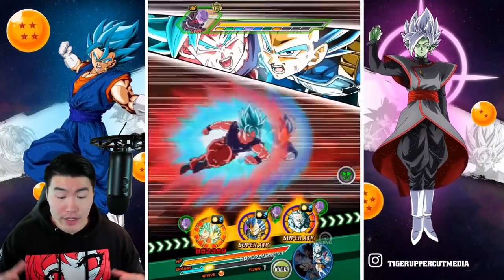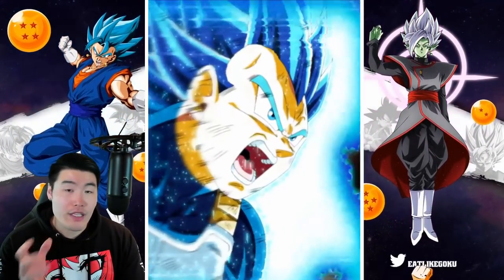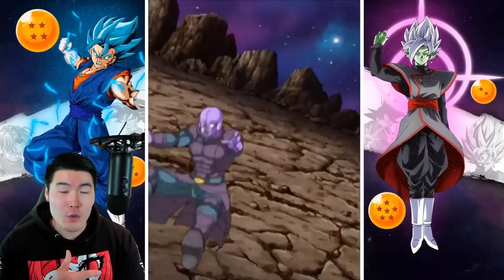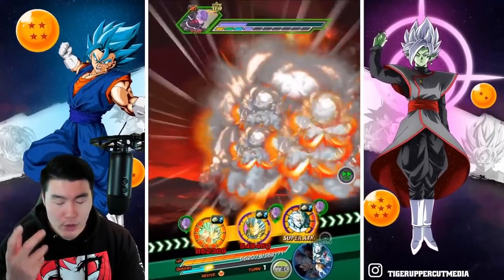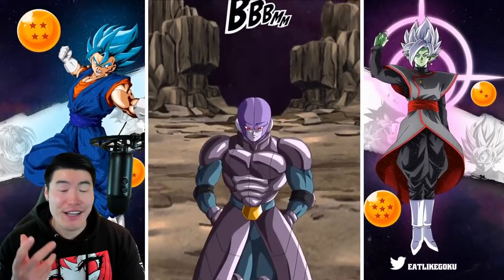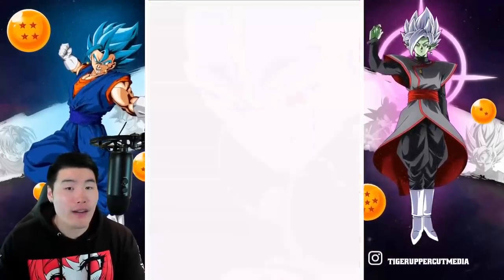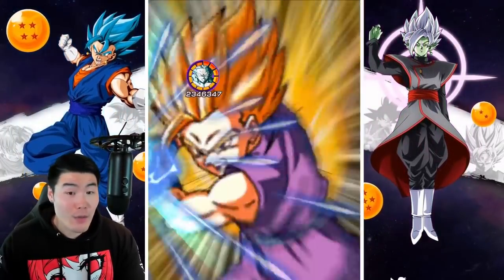Hit himself is a very dope character to me — I really like him in the anime. It's just they did him really dirty with this unit by giving him no defense whatsoever, and he really became quite outdated very quickly. So this Extreme Z Awakening was definitely highly anticipated. It was a long time coming, and it's gonna be exciting to finally be able to use him for something outside of a Dokkan event. He was really only good enough for Dokkan events before the Extreme Z Awakening.